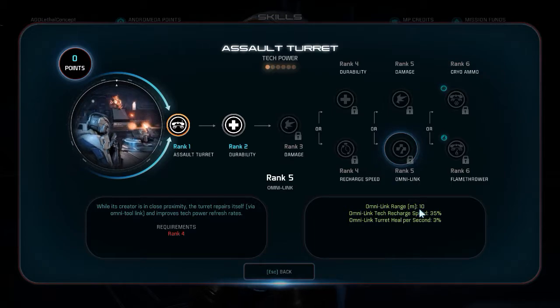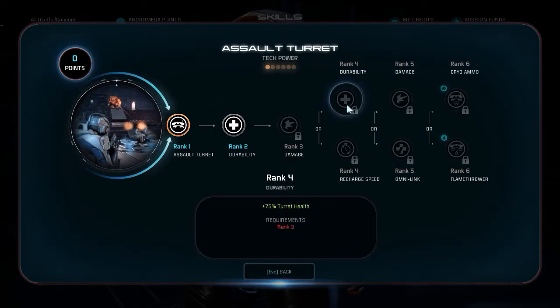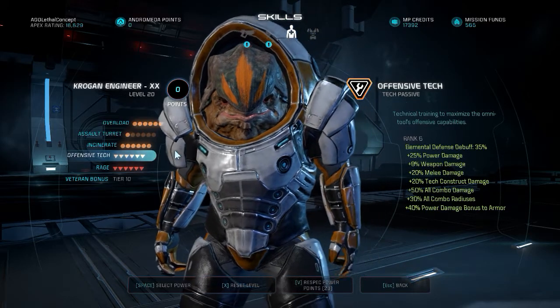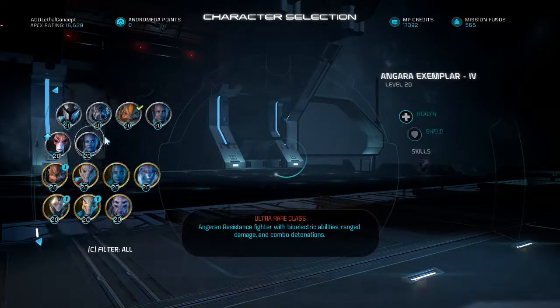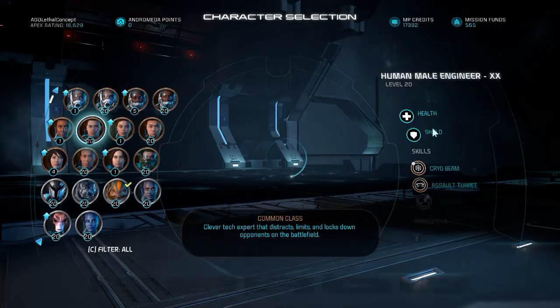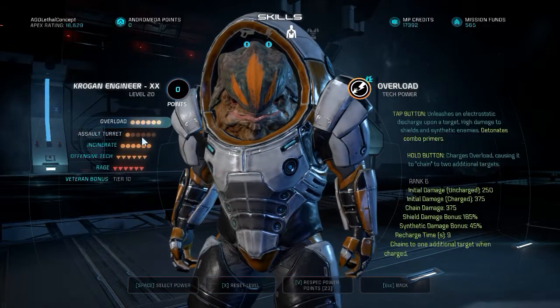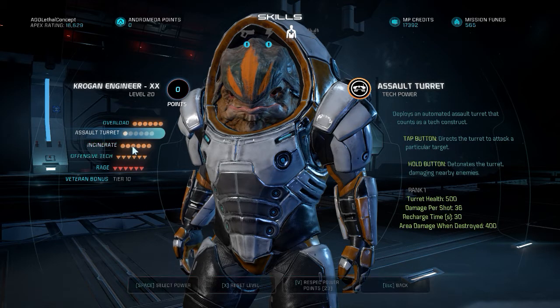As long as you're not halfway across the map from your Assault Turret, you've got a bit of durability. For the Krogan Engineer — the Krogan Engineer is a lot more healthy: 972 shield health over 710. So you've still got a lot of health, plus you get another body to work with on a very short cooldown thanks to recharge speed and Omni-Link, which obviously affects Incinerate and Overload.